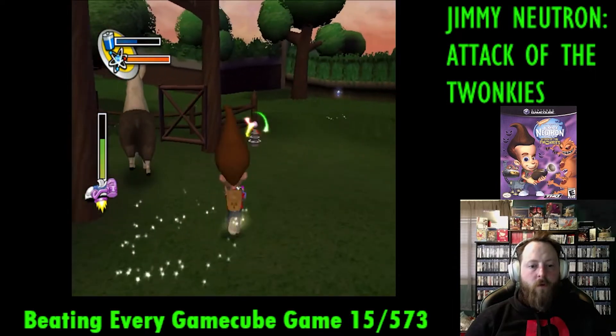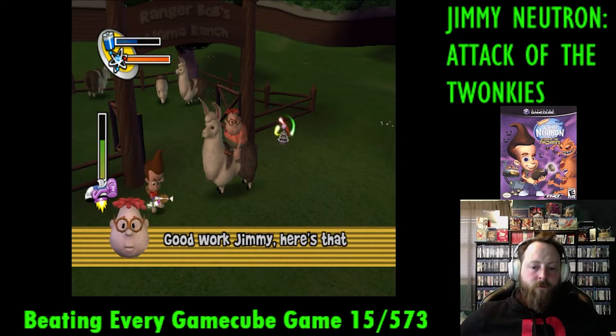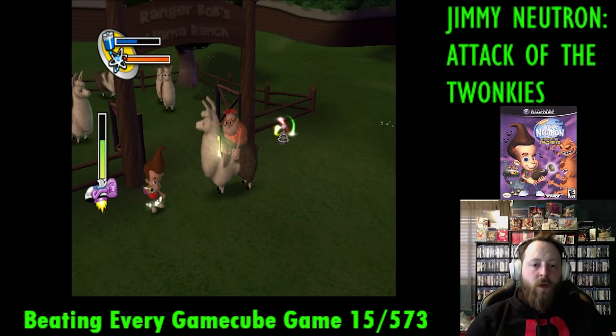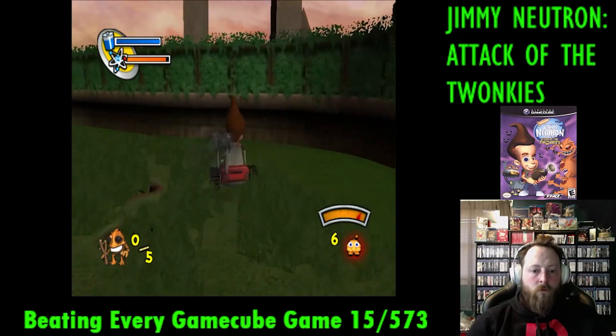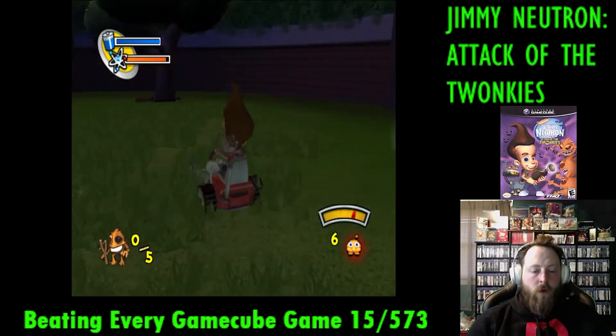Once we find Carl's glasses, he jumps on a llama, and we have to help him get all the llamas back into their pen. Then he gives us the key to get to the next area. Why couldn't he have just given us the key? Carl, you're a jerk! We then take a lawnmower and mow over a bunch of holes in the ground that the Twonkys are hiding in, and finally get to the next boss.